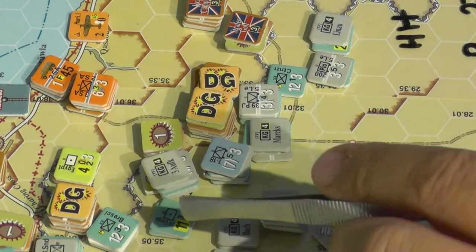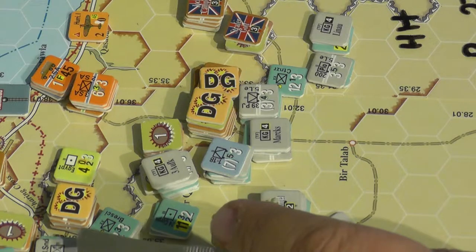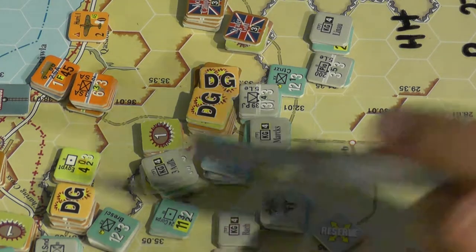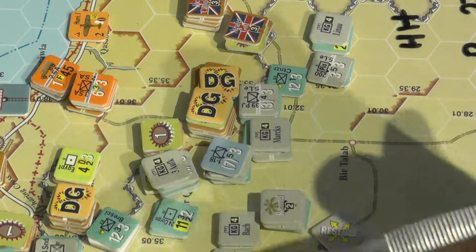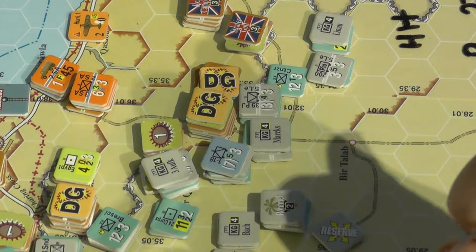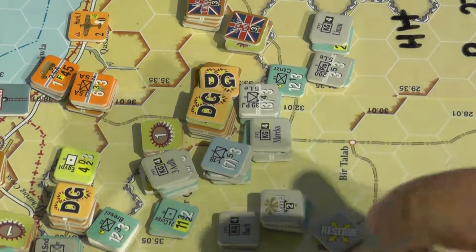And in case you're wondering, that entire attack cost 11 supply tokens, plus I spent another 6 tokens in artillery prep. And if you count 1 for activating the airfield, that is a lot to get 1 step loss.